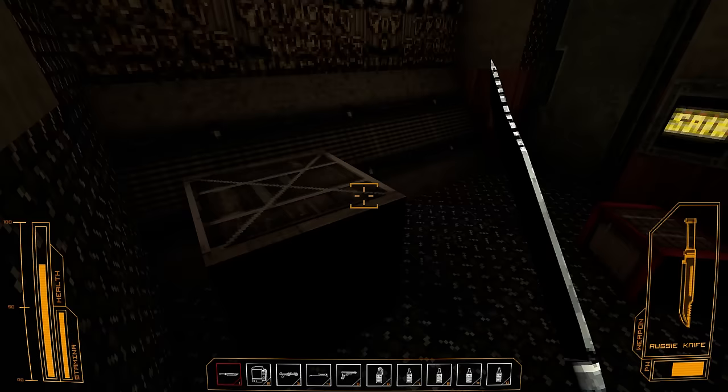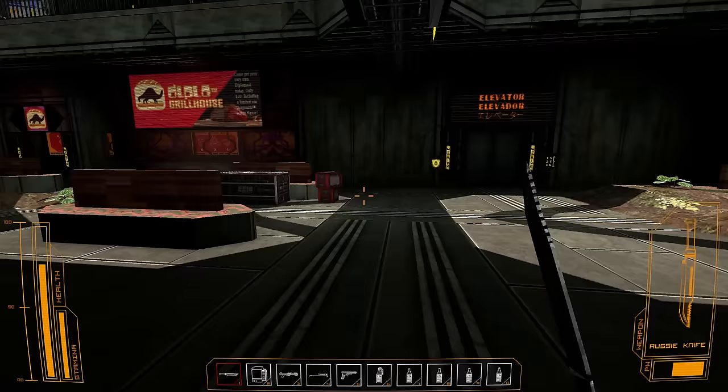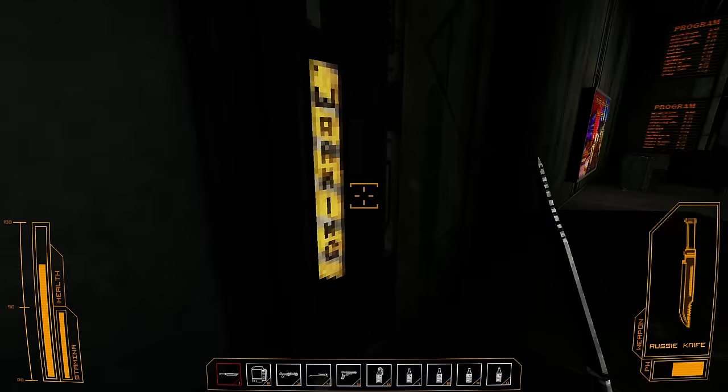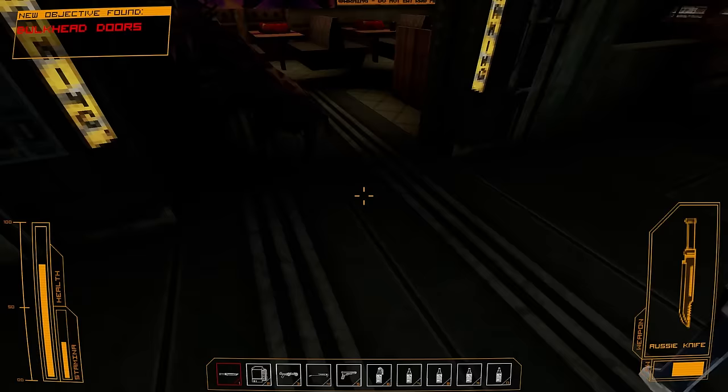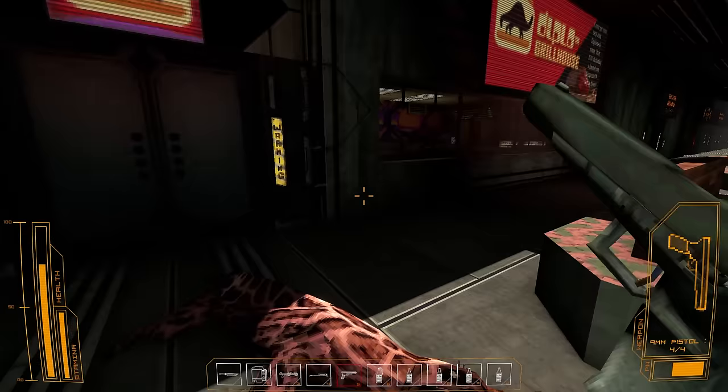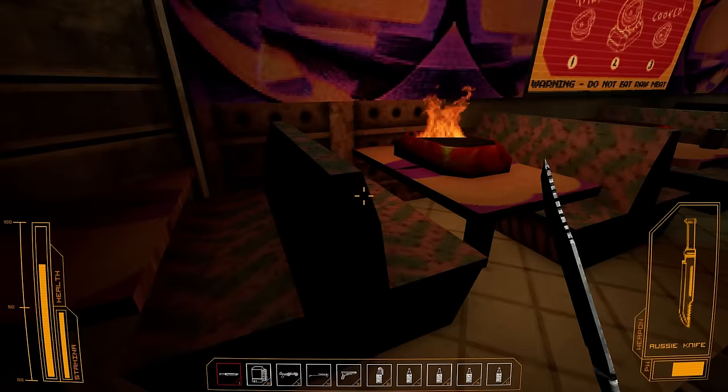This is the souvenir shop — I've wrapped around. That's locked. We gained a key card. Diplo grill house. Tram area — that's not going to be open, is it? Oh my God, that scared the crap out of me. Oh my God. That proper got me — that's the first time I've been proper gotten.